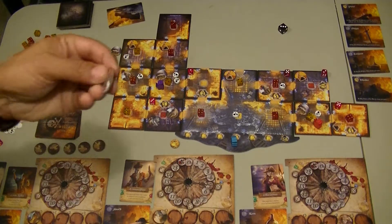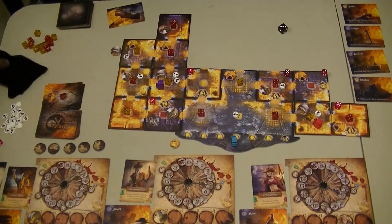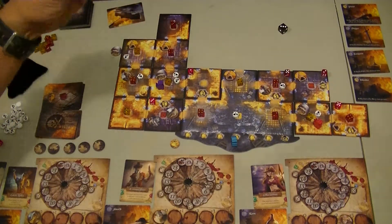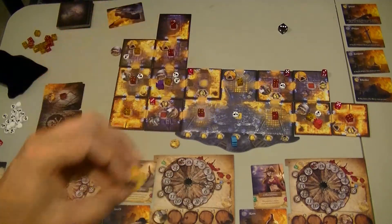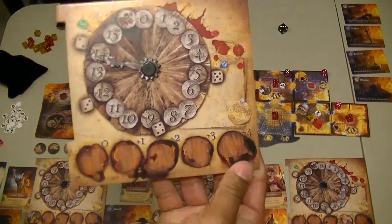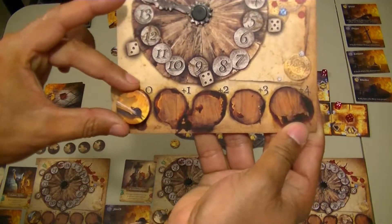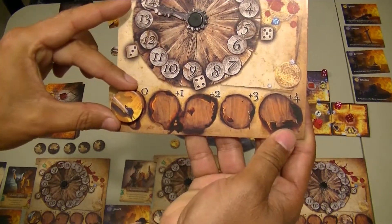And my token will be another guard — this one actually has the cutlass. As I was saying earlier, this is the one where if I were to use it, I'd place it on my board, and when I drop down, I'd only drop down to one, because this is blocking the zero.